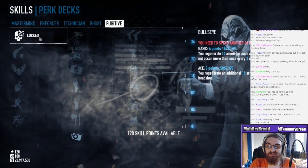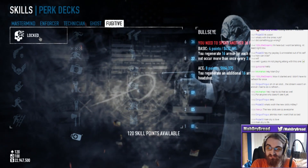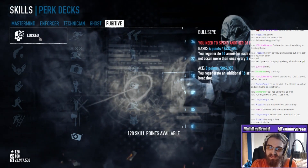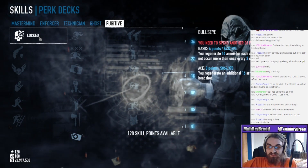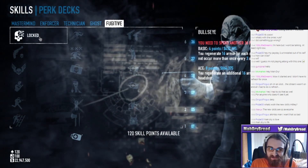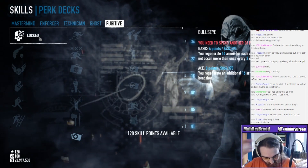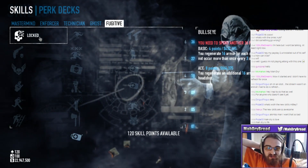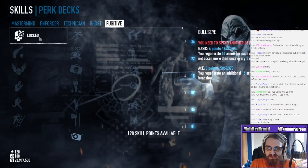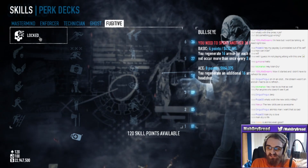Last skill is Bullseye. Basic - you regenerate 16 armor for each successful headshot, cannot occur more than once every three seconds. That's nice. And on Ace, you regenerate an additional 16 armor per headshot. That could be really badass with some Enforcer perks. Fugitive is cool so far from what I'm reading - it's got a lot of things that could help in a lot of builds that already exist. I don't know if Akimbo's any good yet. A lot of people have tried it and said it's fun but not very practical.